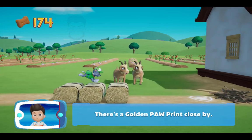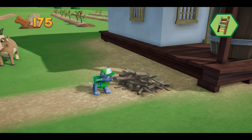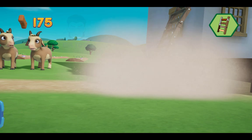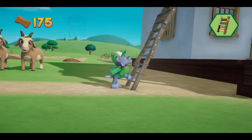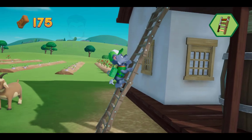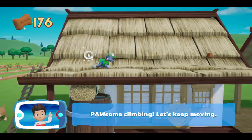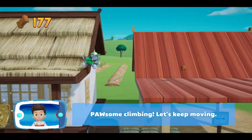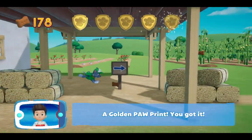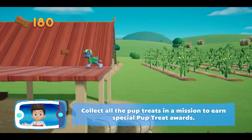There's a golden paw print close by! Which pup ability should you use? Awesome climbing! Let's keep moving! A golden paw print! You got it! Collect all the pup treats in a mission to earn special pup treat awards!